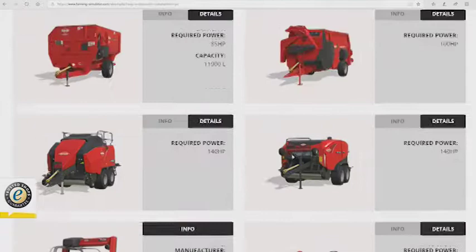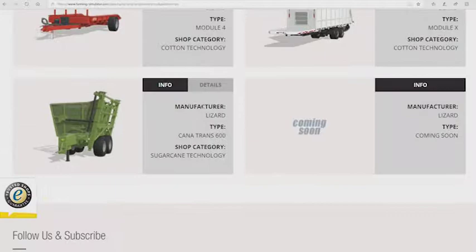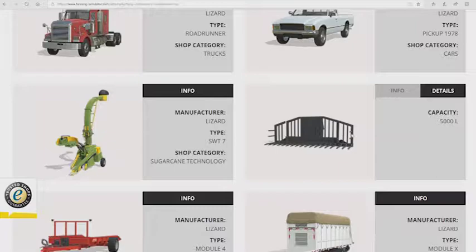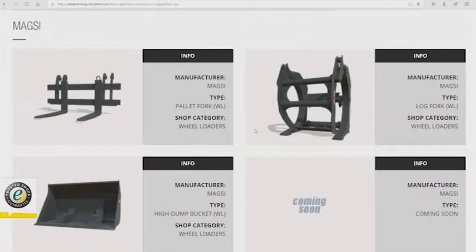Kvernland — we've seen both of those before. Lizard — there is something new: the silage fork for the wheel loader, and it will have a 5,000 liter capacity.